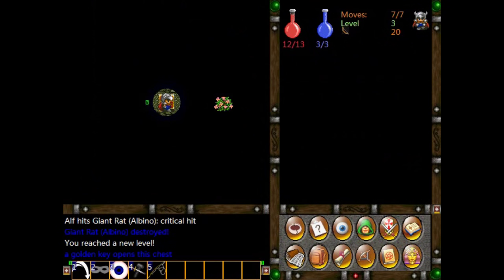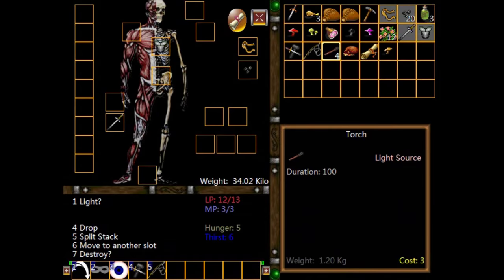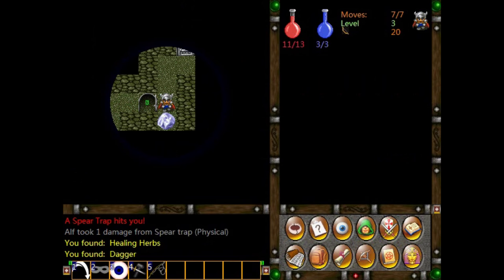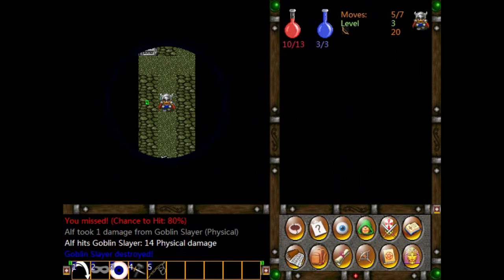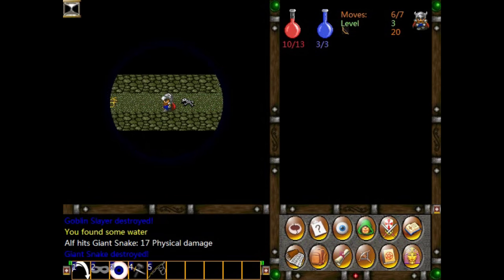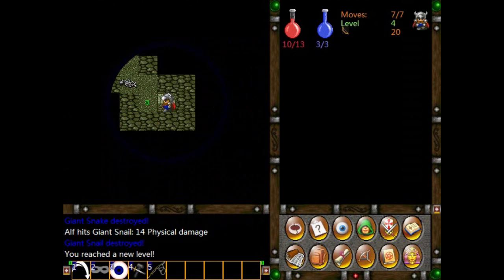And our torch has gone out as well, interestingly enough. We found a short sword — probably not as good as our current sword. We'd better relight our torch anyway. So this is basically how Lost Labyrinth plays. I do like it, and I wouldn't be doing this as a roguelike of the week if I didn't. But it's not an unreserved recommendation — it's a slightly odd playing experience. This whole number-of-actions-in-a-turn thing makes it feel quite stilted as you play along.